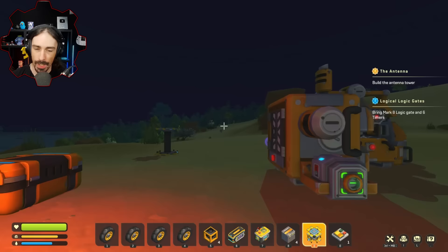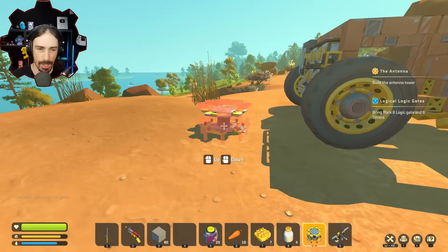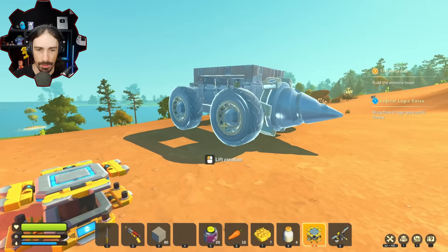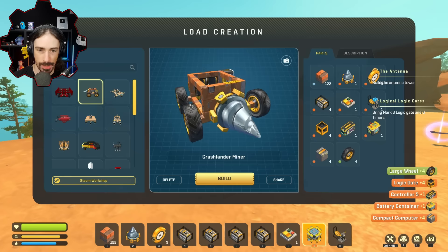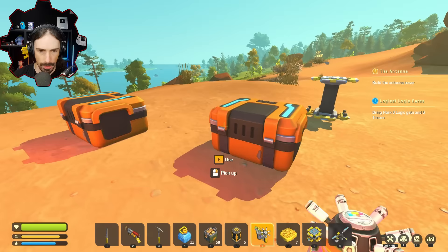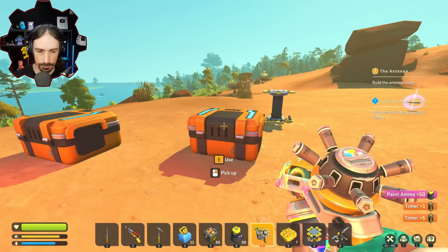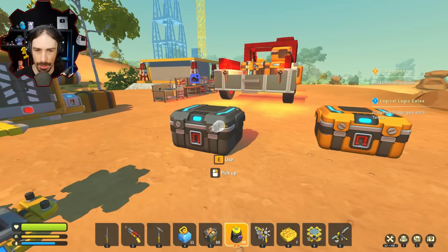That is why I back up my game before I start every recording - I'm gonna reload real quick. All right, we are back. I'm going to override the blueprint called 'crash lander miner' with this one that does not have a resource collector in it. Also, the paint tool uses paint now - we no longer have unlimited paint. They've made a lot of updates that make my life hard.